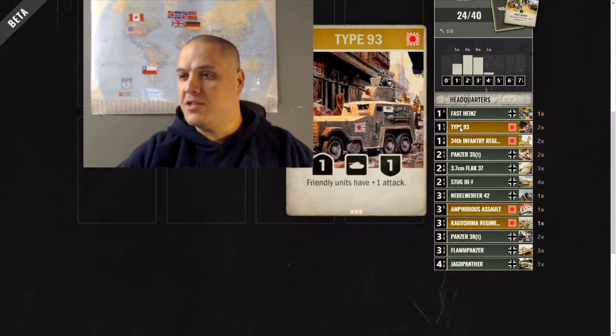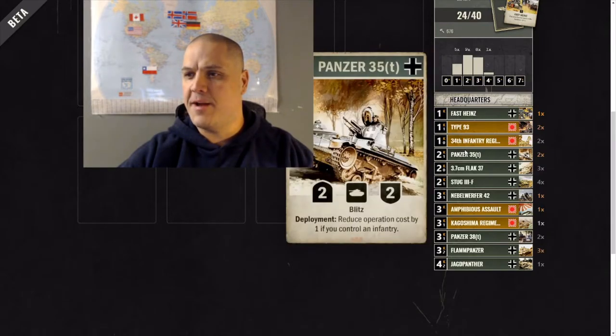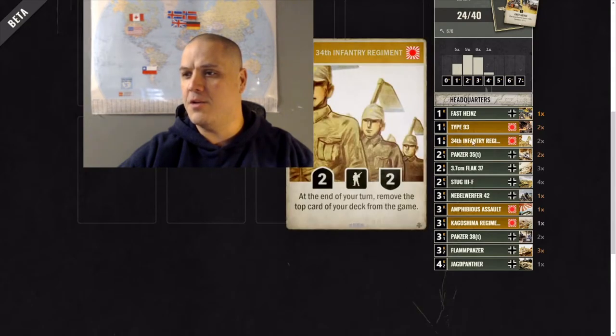Fast Heinz is cheaper and gives a permanent buff to tanks when you get them to the front line. Type 93 — definitely want to max these out to give friendlies plus one. 34th Infantry: a lot of people steer away from this card, but it's good. Zero operation cost with a 2-2 body, used to be a 2-3. It operates well as a good first card to play and helps trigger Panzer 35T — you can move both to the front line in one turn.